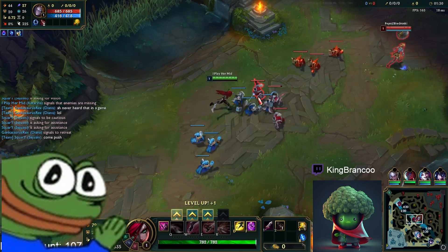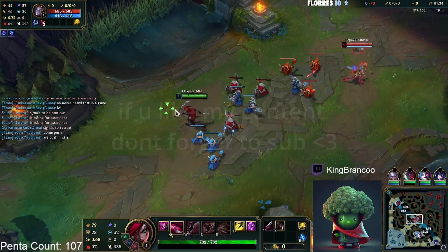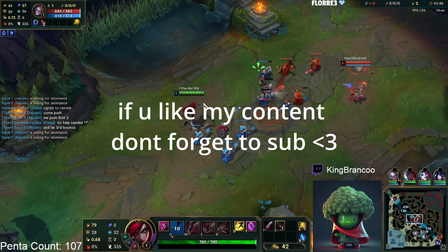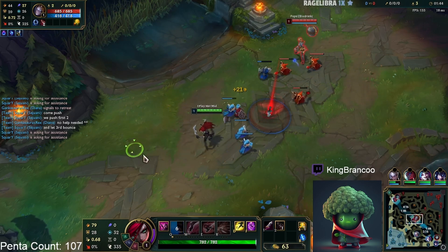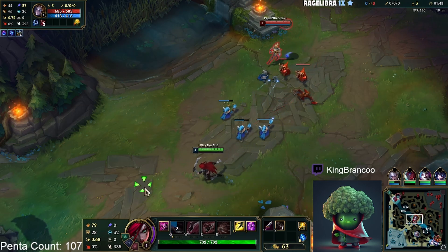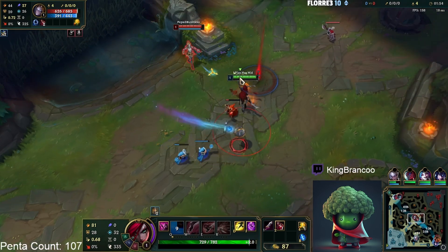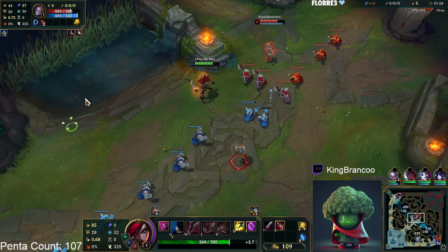This video is about AD Katarina mid lane. I really like Katarina personally, but when playing AP it just feels really weak — you struggle killing anything that isn't super squishy. With the AD on-hit build you can kind of kill everything: tanks, bruisers, and still have enough damage to kill squishies, although you do have a little less burst damage overall.